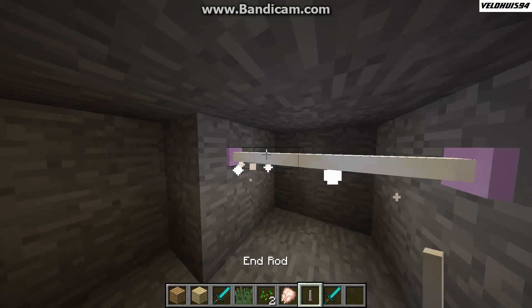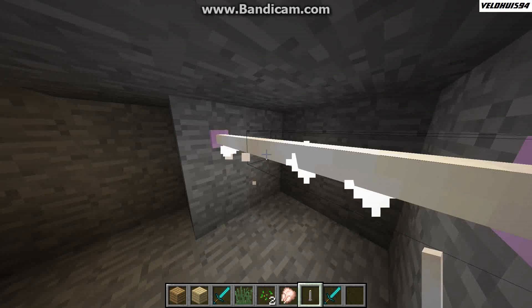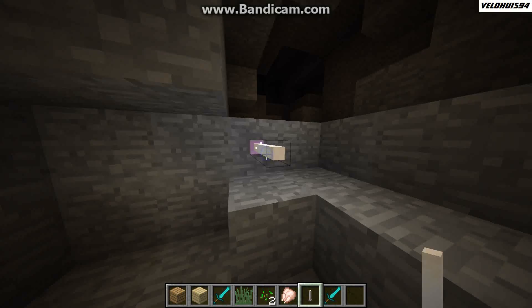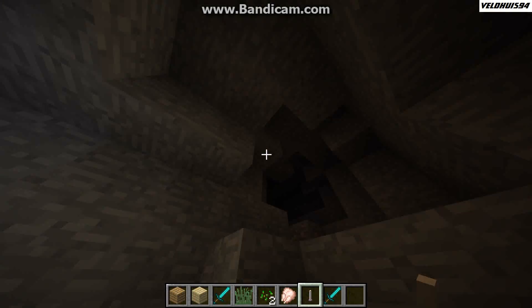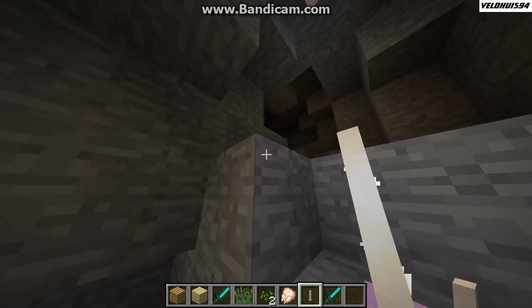To start with, right away, this is the end rod. It is a light source — it's nothing but that. You can place and destroy them about anywhere, and you can also place them upright and top down. They're very easy to break, they're like torches, but the end version.